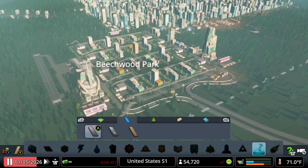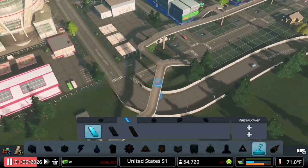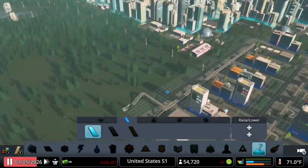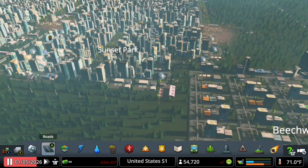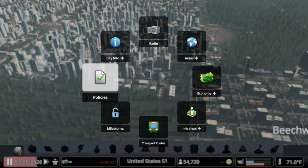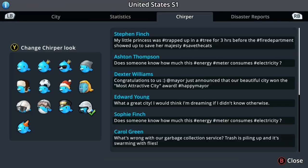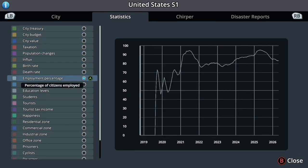In the last episode we were working on the paths up here, as you guys can see — we've done almost all around. But you can see that we do have quite a lot of demand for jobs. Let me show you in City Info, Statistics — the employment percentage is actually at 85%, which is not good at all. If you know about city management, this is actually pretty bad.